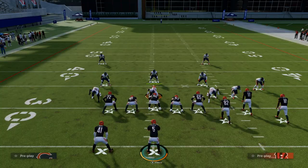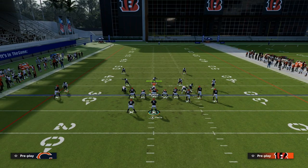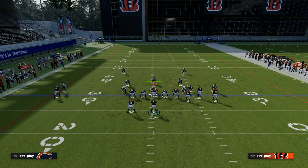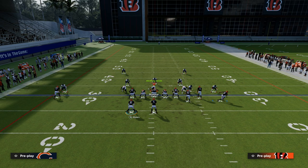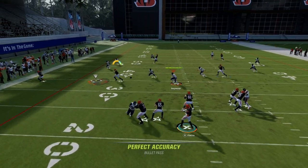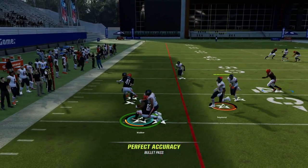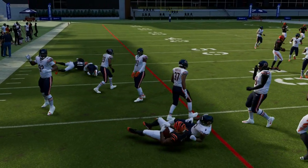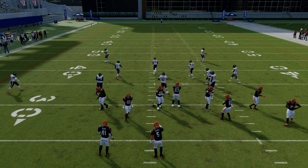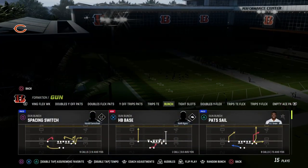The reason the table route is a really good way to run this play, especially when you couple it with an end route, is because this table route is going to clear out this flat, and then you can throw the ball right in that little pocket right there against that defense. So that gives us some versatility out of Pats' Sale.